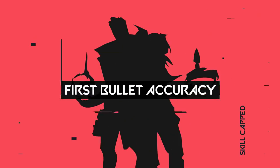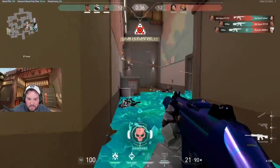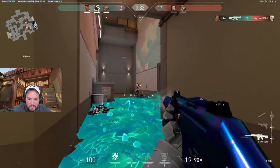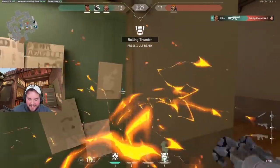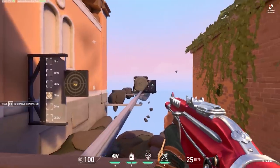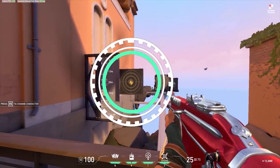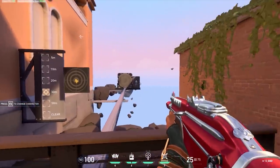Heading into our next tip: first bullet accuracy. Most players know that when you run, your gun has a ton of recoil and is super inaccurate. However, what you may not know is that you actually have near-perfect first bullet accuracy when walking, which is something totally unique to Valorant. When holding shift to walk, you can still be moving and consistently get headshots. The first bullet accuracy when walking is only around 10% worse than when standing still, which is honestly insane.